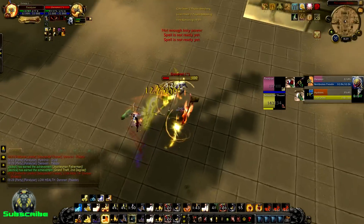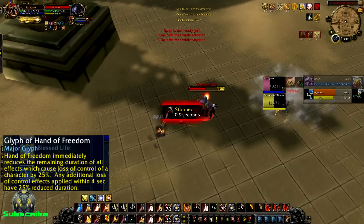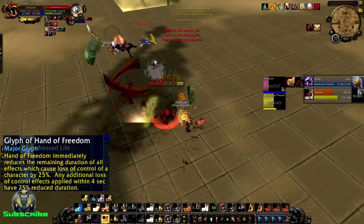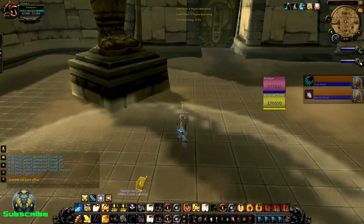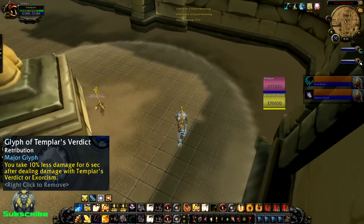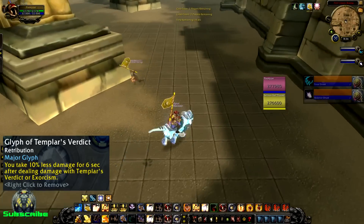They added a really cool new glyph called Hand of Freedom. If you played back in the day, you might remember Hand of Freedom used to remove stuns. Now it reduces current CCs on you by 25% and also reduces incoming CCs by 25% as long as they happen within four seconds. The second glyph you'll be using pretty much permanently is Glyph of Templar's Verdict — whenever you deal damage with Exorcism or Templar's Verdict, you take 10% less damage for six seconds.